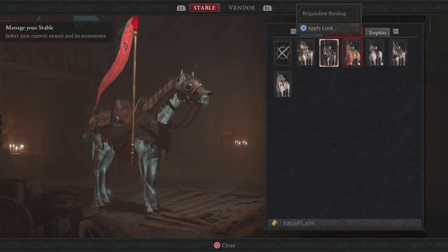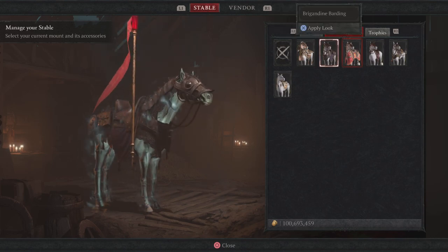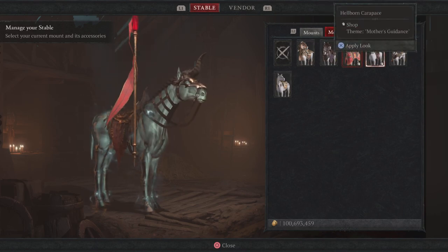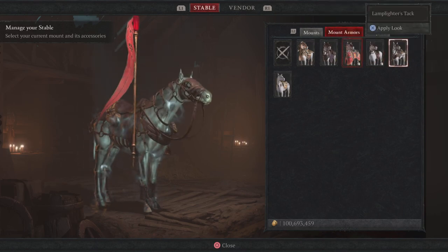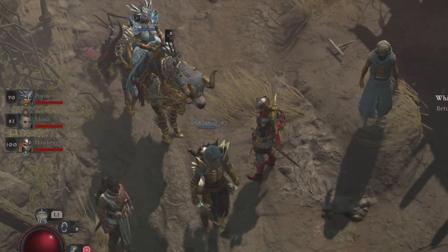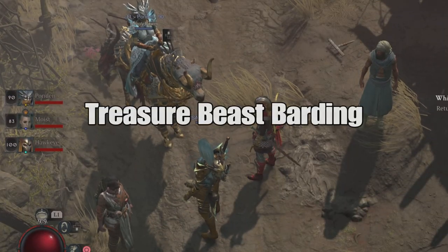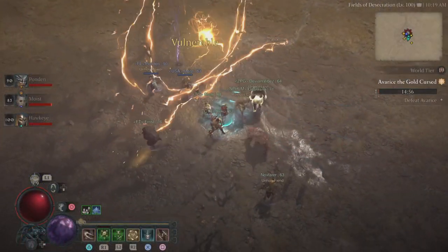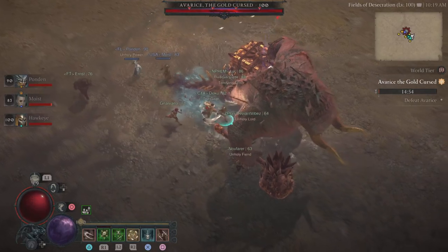Now there are a ton of different armors in the game — some you can buy from the shop, some you can get from drops. By far the rarest comes from world bosses. It's called the Treasure Beast Barding, and it looks amazing. So how do you get this to drop?